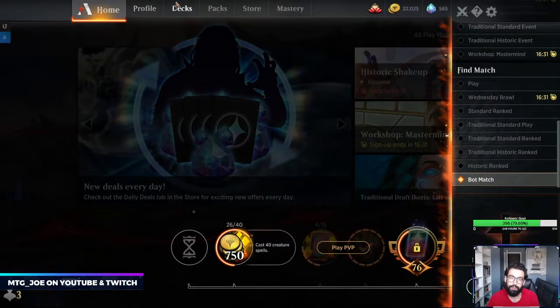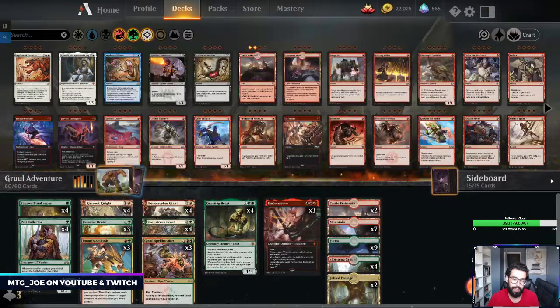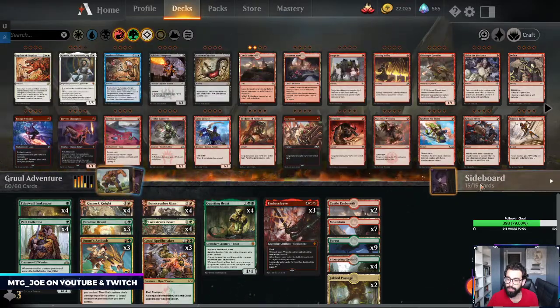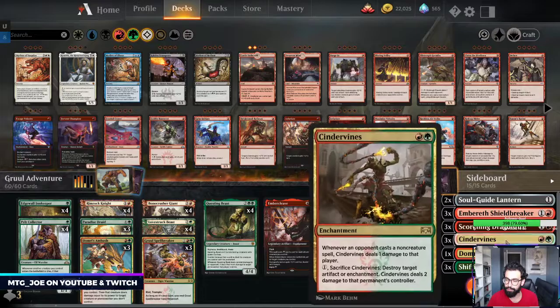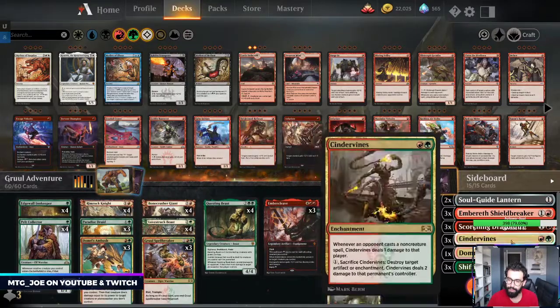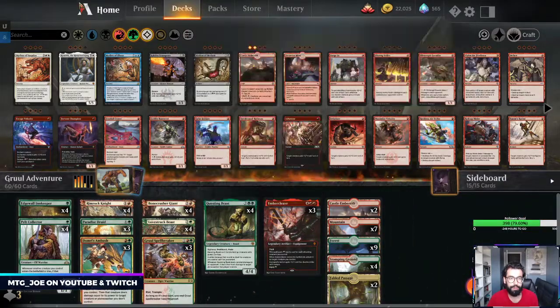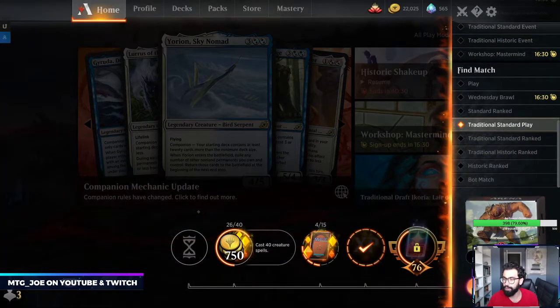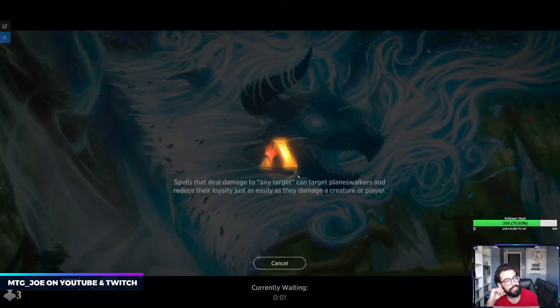So, 1-0 with the list. For those of you who just tuned in, it is a Gruul Adventures list — the adventure package with Rimrock Knight and some aggressive threats, with a nice mix of sideboard options. We took down Rakdos Sack. Let's fire it up again. Another game of this takes us probably to about 35-40 minutes on video, and then I'll switch up decks.